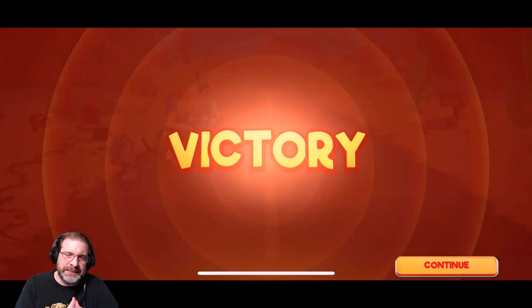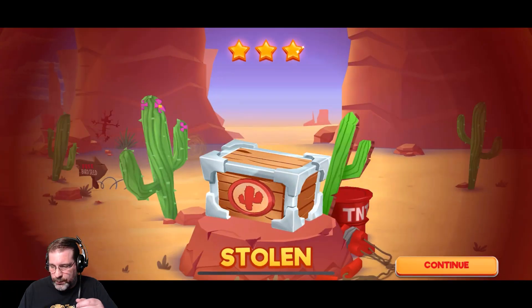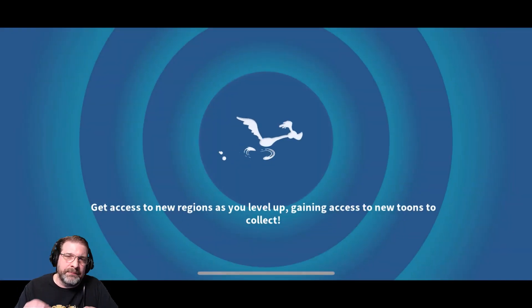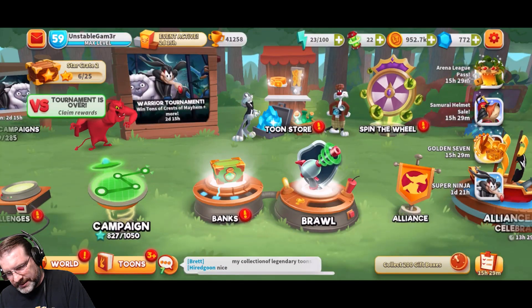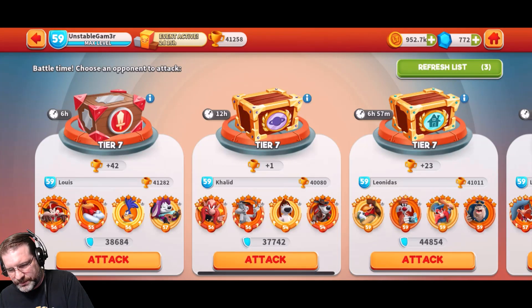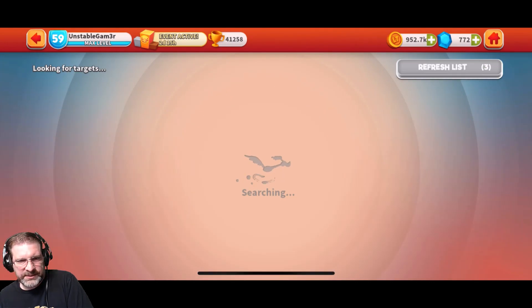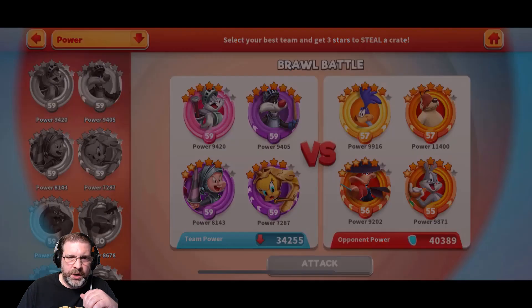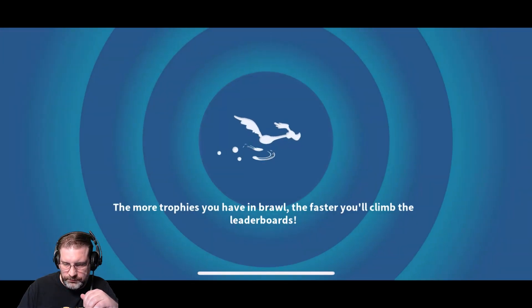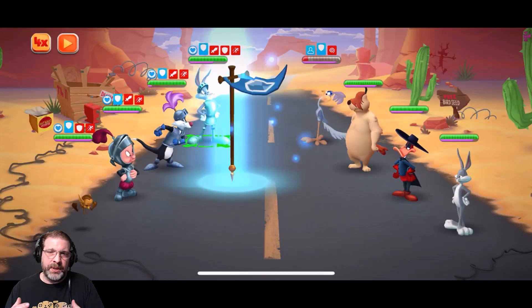There's a stun there that took him out completely. You can see that this team has a lot of synergy that counts on each other. I think this is probably, I would dare say, arguably the second most synergistic team in the game. The first being OG Granny, Hector, Tweety, and Sylvester — that is a great synergistic team. Let's jump back in there and do another one. Let's go for somebody else — let's do this 40K team. We're going to do the same thing and auto battle. You're going to see the exact same pattern, and actually the way that these skills are for this team works out pretty well. The computer does play this team fairly well.